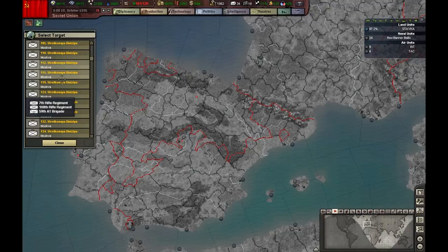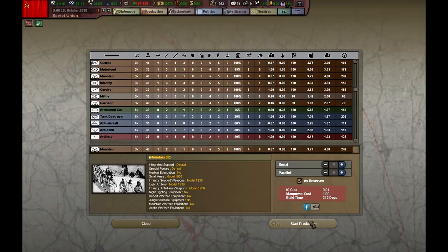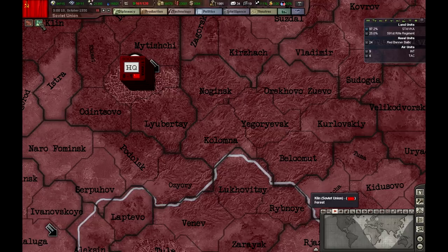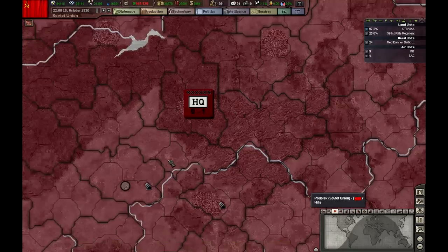More units to deploy, which is great. I thought I needed this guy, but apparently I don't. I'm going to build another mountain brigade along with anti-tank and artillery. Cool — more divisions. Let's continue.